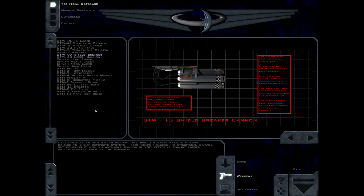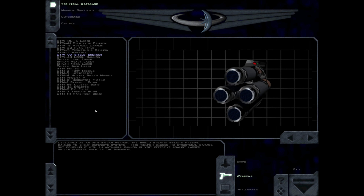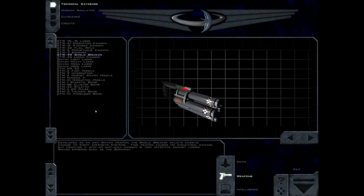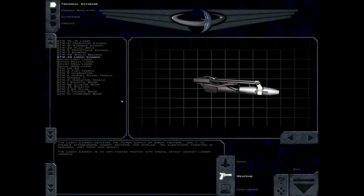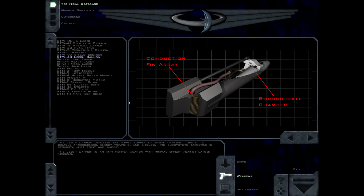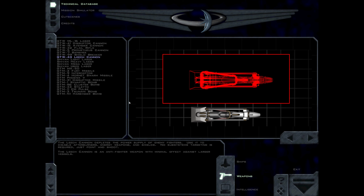Developed as an anti-Shivan weapon, the Shield Breaker inflicts massive damage to enemy defensive systems. This weapon causes no structural damage, but coupling it with an anti-hull cannon is very effective against larger Shivan bombers such as the Seraphim. The Leech cannon depletes the power supply of enemy fighters. Use it to disable afterburners, energy weapons, and shields. No subsystem targeting is required — just point and shoot. The Leech cannon is an anti-fighter weapon with minimal effect against larger vessels.